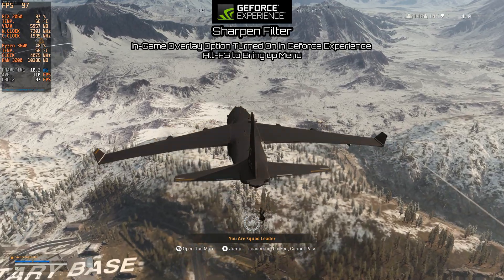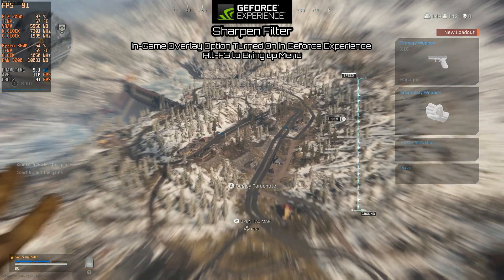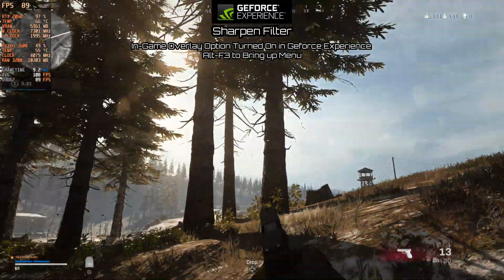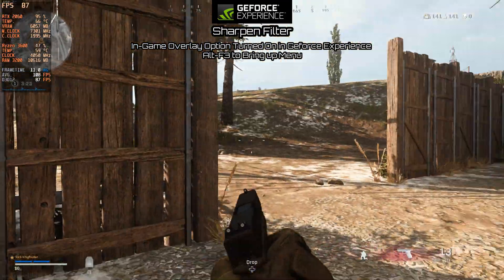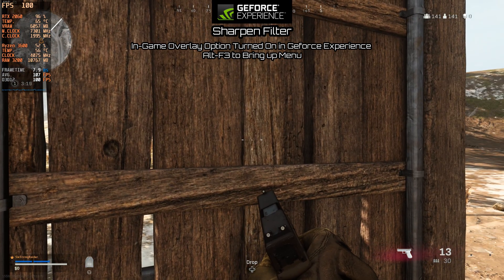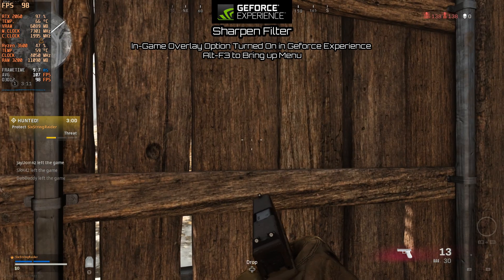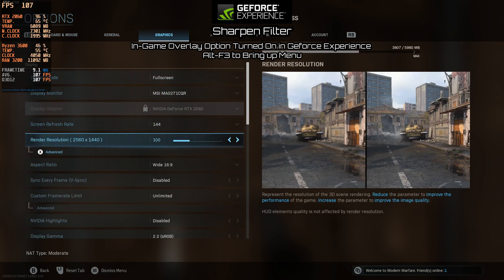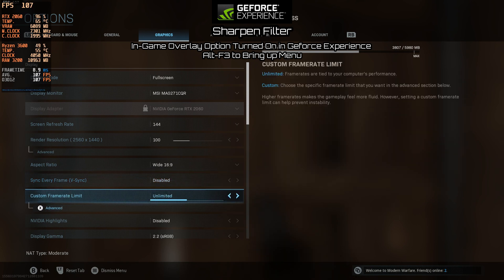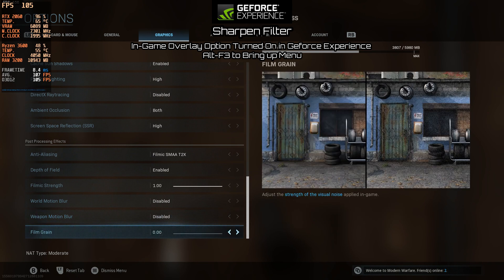We'll find a place to land and hopefully not get bothered so I can spend a few minutes showing you a couple of different things with the sharpening filter. Alright, fast forward — we're landed and I don't think anybody's around here. We're going to increase our FPS and help maintain a sharper look as if we had a higher resolution. We are running full screen, 144 hertz, 1440p, G-Sync with no V-Sync, unlimited frame rate, and all settings set to high. The only things turned off are ray tracing and motion blur.